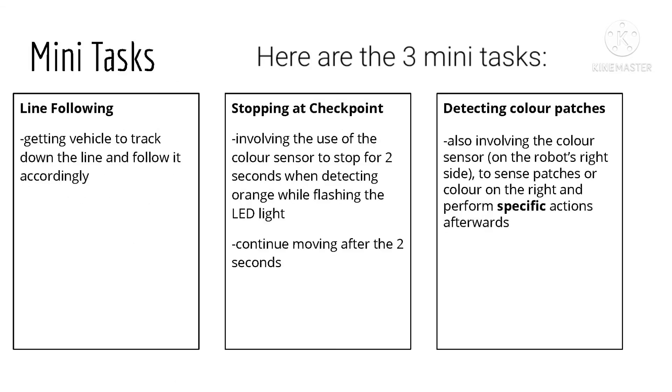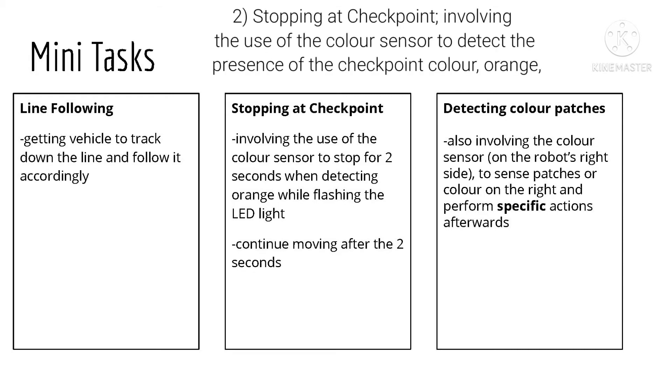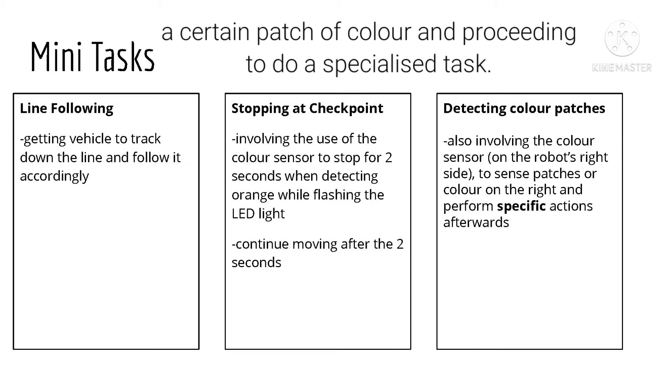Here are the three mini-tasks. One: line following, or getting the vehicle to track down the position of the line and follow it accordingly. Two: stopping at checkpoint, involving the use of the color sensor to detect the presence of the checkpoint color orange and to stop for two seconds while flashing the LED light and moving on afterwards. And lastly, the third part: color sensing, consisting of the color sensor on the robot's right to sense a certain patch of color and proceeding to do a specialized task.